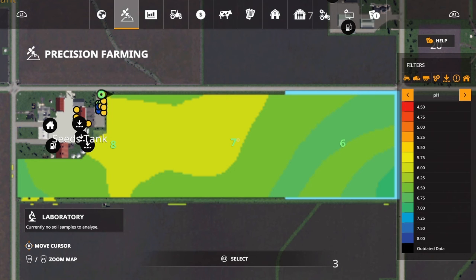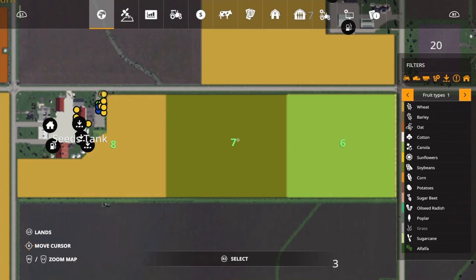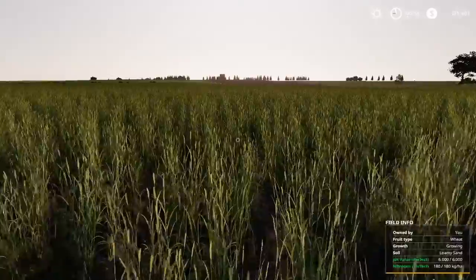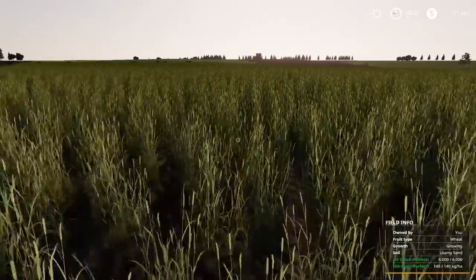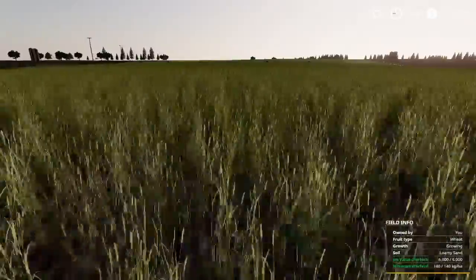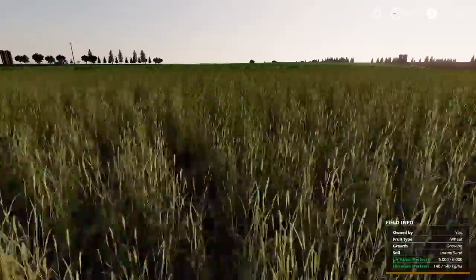Right now I'm ready to harvest. What I really want to see is what I get from exactly the same field in what the game calls a perfect state. When you look at the field info, the pH value and nitrogen value is perfect, and that's the case right across field eight and the same for field six.